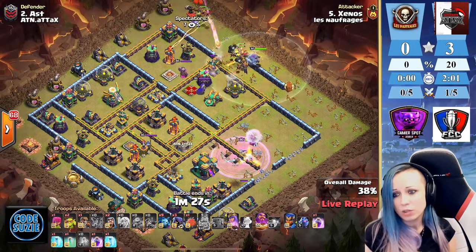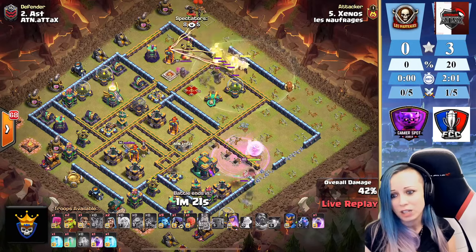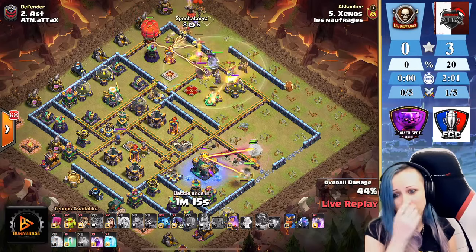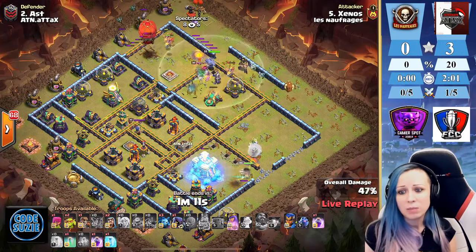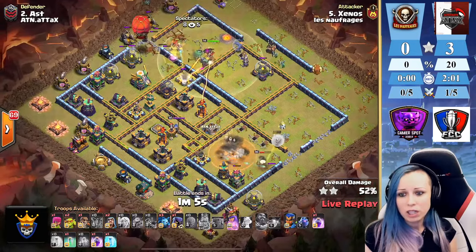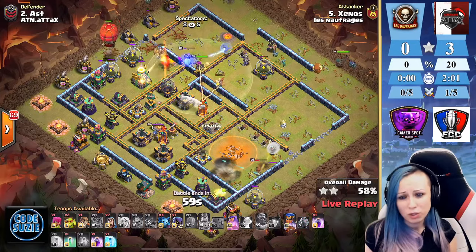Oh my god, two or three early black air bombs on these dragon riders! He used the Warden ability — protecting two dragon riders — but also the headhunters trying to take care of the queen. Because that Warden ability was a little bit early, the headhunters died. We got the enemy queen but we didn't get the enemy king yet.